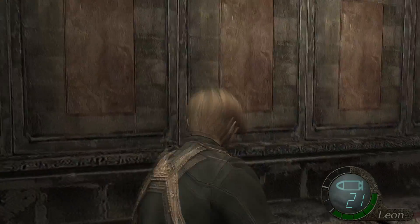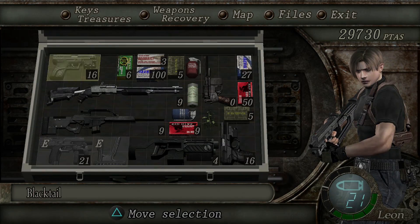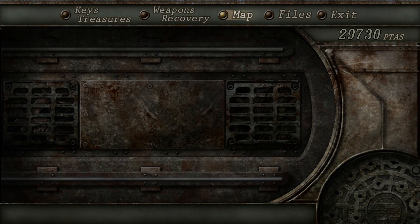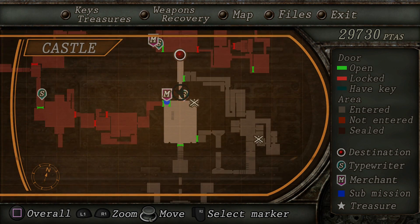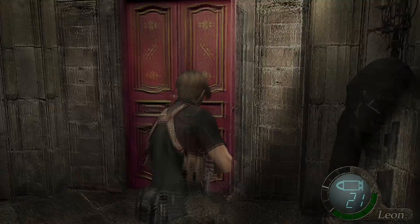I don't even remember where to go. Let me check my inventory first — treasures, that's not helping at all. Let me open up the map. The map says I've got to go this way, so we just went around, but I don't know how to get over there. The destination is over there — but that's where I came from.